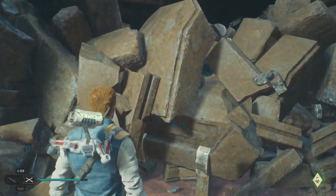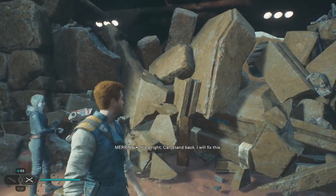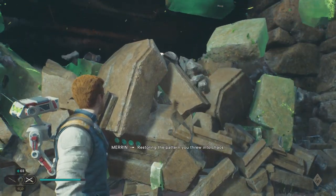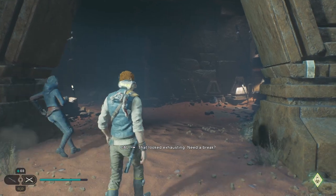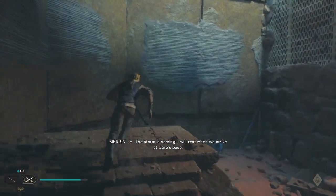Are you trying to kill me? Sorry, I thought— It's alright, Cal. Stand by, I will fix this. What are you doing? Restoring the pattern you created to fail. Incredible. Luckily you restored everything except for the door that was blocking us. The storm is coming. I will rest when we arrive at Seer Space.